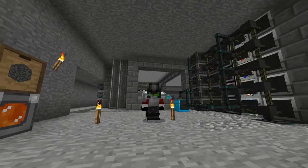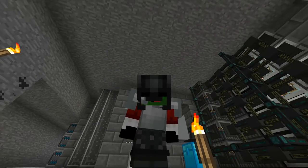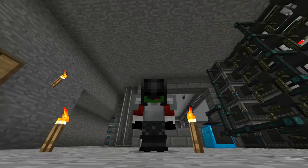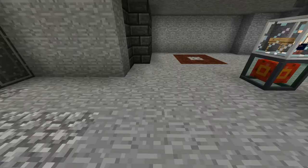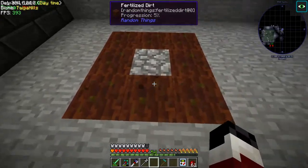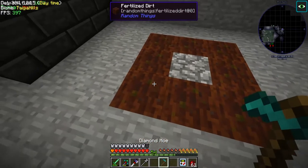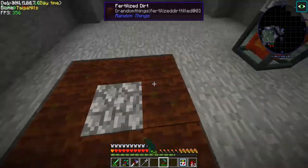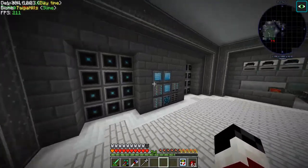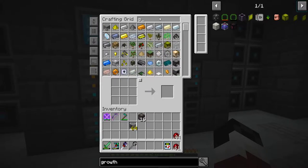Welcome back to Stone Block. We've got this eight by eight area and underneath these we have growth accelerators going all the way down to bedrock — finished that off camera. We're going to make our own end stone processing setup and that's going to be for our glowstone seeds.